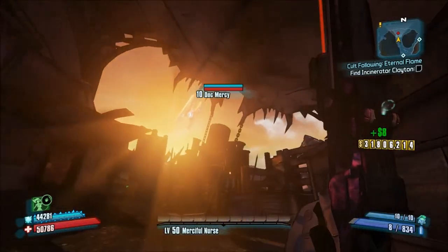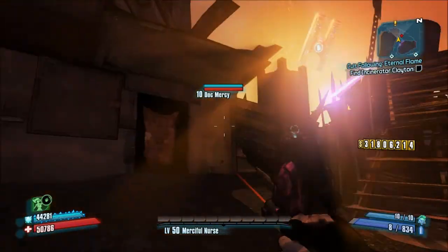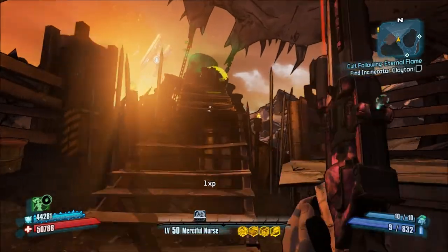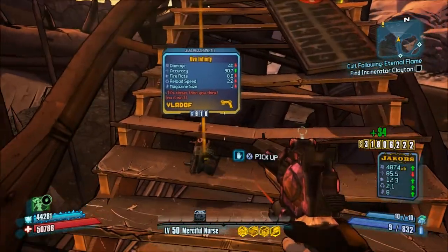Up there where I'm pointing my gun now — that's where we need to be. He's just going to come out of here and you're just going to want to shoot him with any weapon you want, just as long as you can kill him. And then there you go, he's dropped the Infinity Pistol.